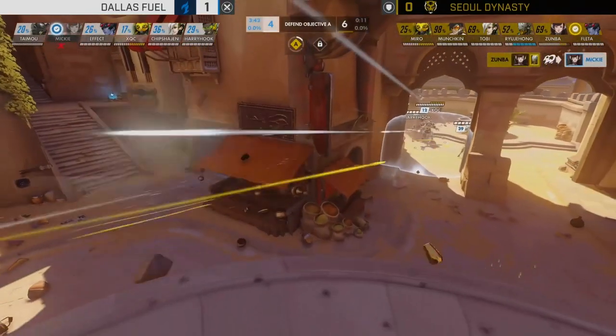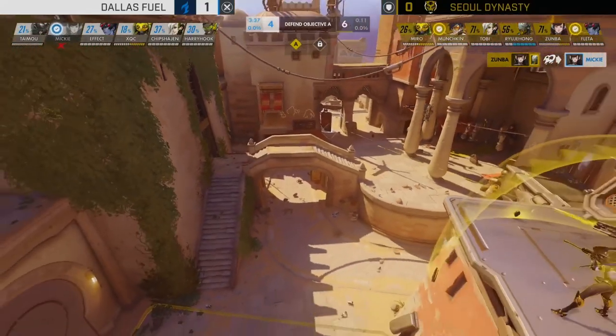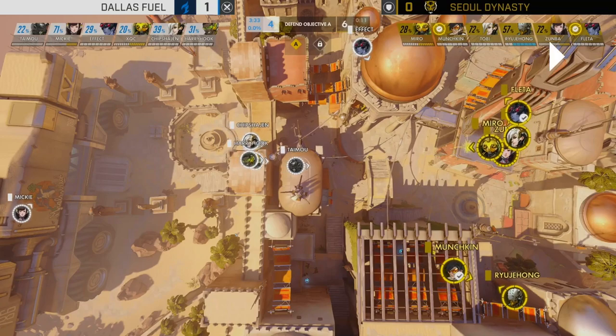Good cleanup from Zumba. Ryujehong drops down to help, while Mickey gets stalled out with a slow respawn. Effect slides off to the side — the Widowmaker versus Widowmaker duel is going to be very important here. Thanks to the minimap: Effect has managed to slip into this side line. Mickey coming from respawn — the team has to wait in the doorway. Effect versus Flader on this sight line is going to determine a lot of pace. If Flader gets freed up to move around and snipe from wherever he wants, he can cause enormous problems for Dallas Fuel.